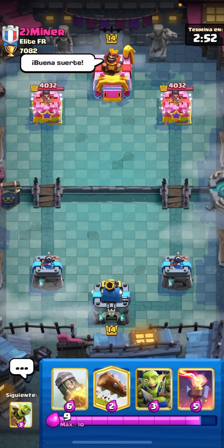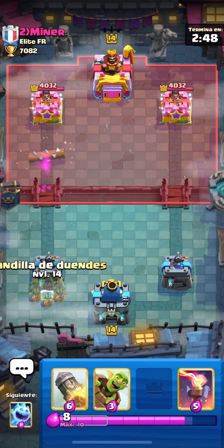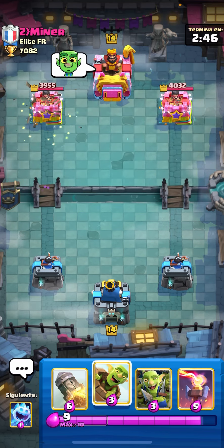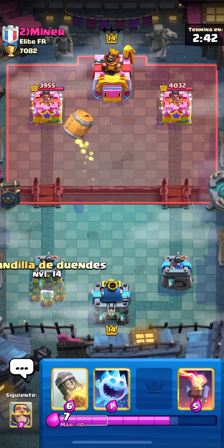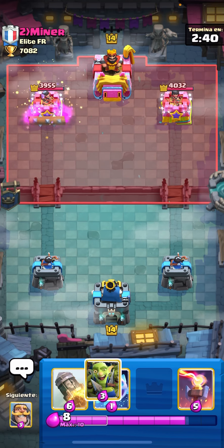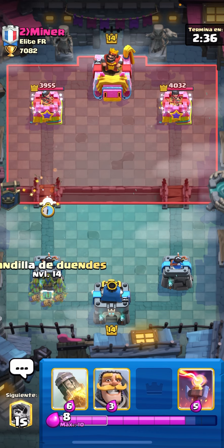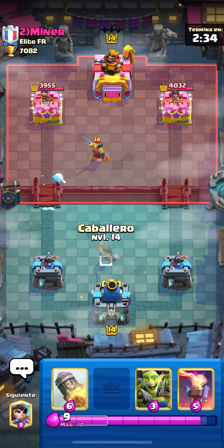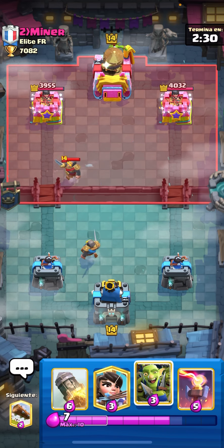Alright guys, next match against Miner from Elite France. Let's go for a Log. That was very unfortunate timing for our opponent — they played Princess into our Log there, so I'm not going to complain. It's going to be Logbait vs Logbait, so it's going to be a fun match. We're going for a Knight here and holding our Goblin Gang for his Goblin Barrel, because I know it's coming down soon.